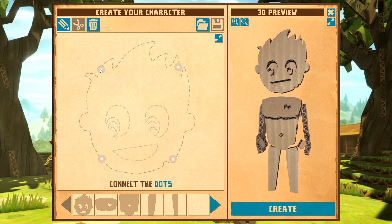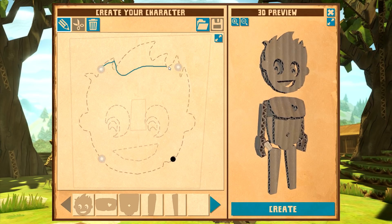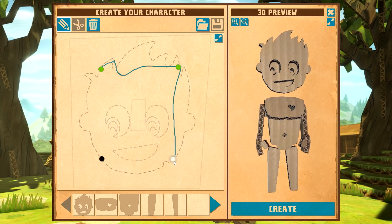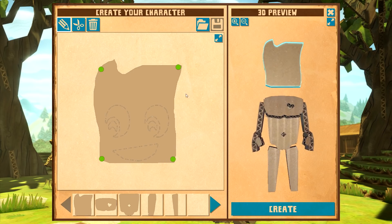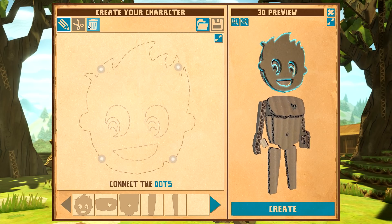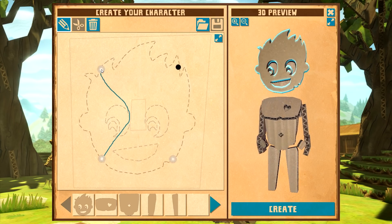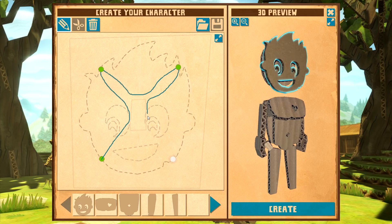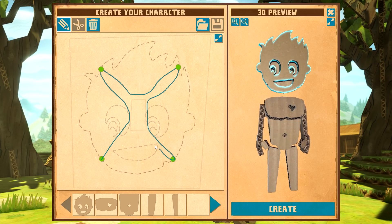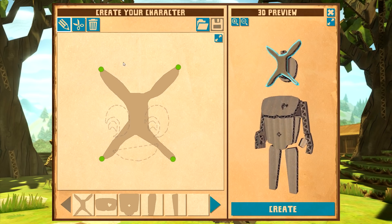You actually draw your character. So it says 'connect the dots.' If we just draw like a square, my face is going to be a square. Yeah, it is. And that's kind of a cool haircut. So now that we know that's how it's done, we'll trash that. It has to go in between these dots. But what if it goes like this? Wow, so he can have an X as a head.